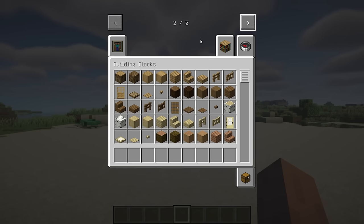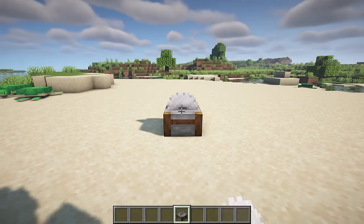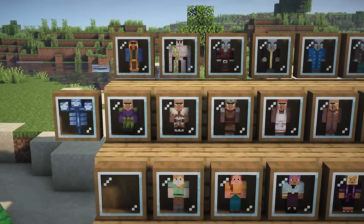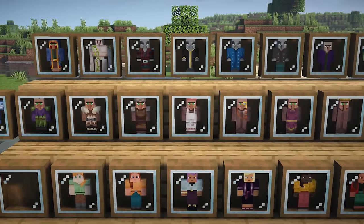Decorative Entities is a mod with a variety of entities to decorate your house, with a total of 57 different entities to craft. Start by crafting the frame on the crafting table, then use the crafted frame on the stone cutter to complete the entity crafting process.